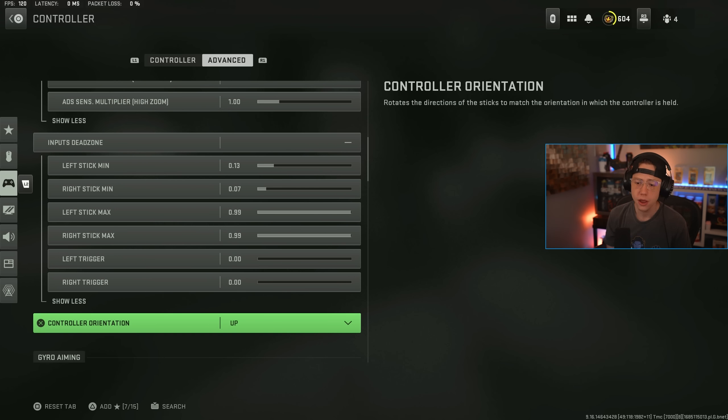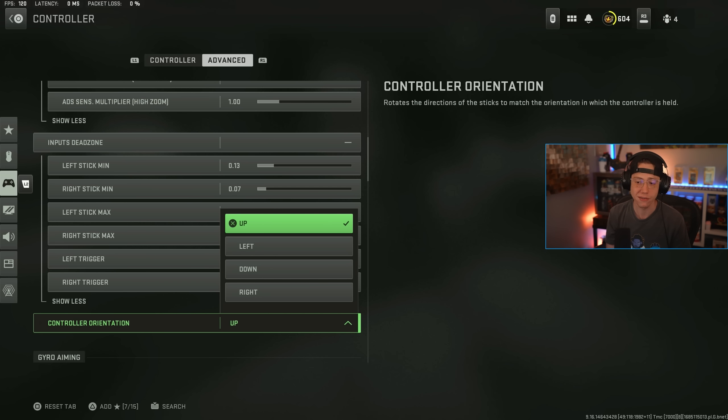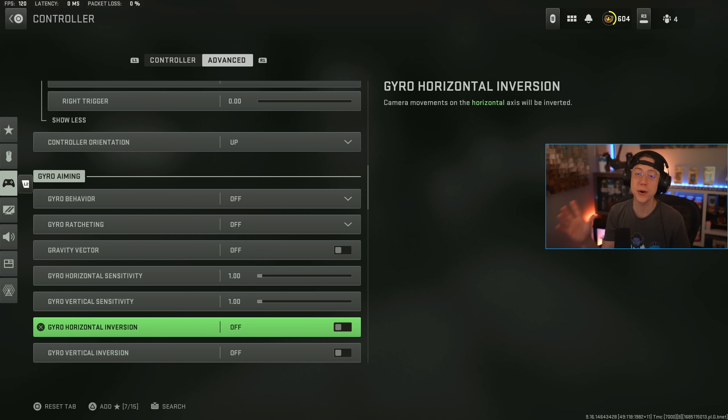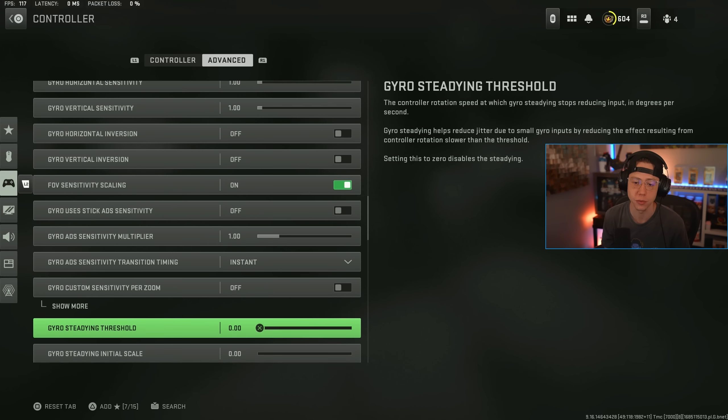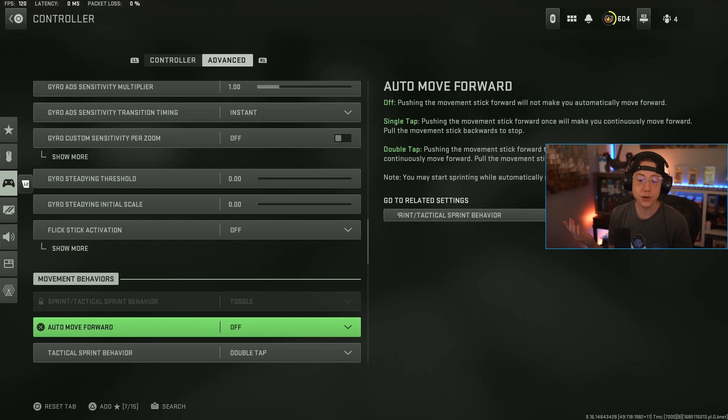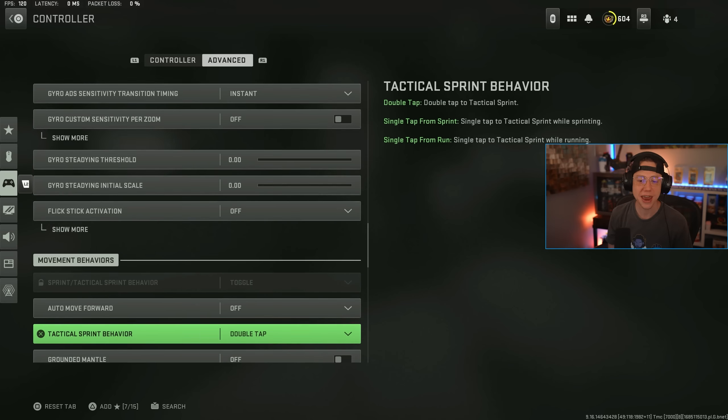Controller orientation you'll probably want on Up — I think most players will go standard there. Gyro aiming is very niche and very few players will be able to use it competitively. It's certainly something you can mess around with, but it's not a realistic competitive option — it's much more of a niche gameplay style. Cool for what it's worth, but nothing there is really relevant to competitive play.